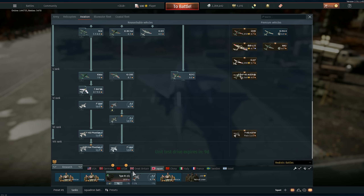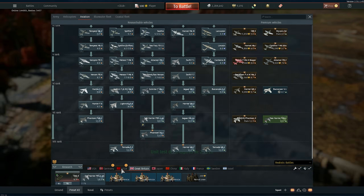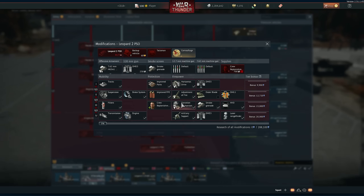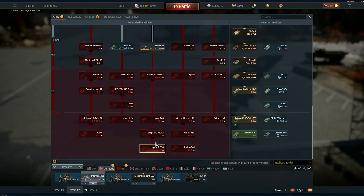Most of my aircraft are just researched and fully spaded, so I won't be able to show you in an aircraft. But in tanks you can clearly see there's a lot of difference — 20,000 versus 15,000, for example. So I think they got decreased.